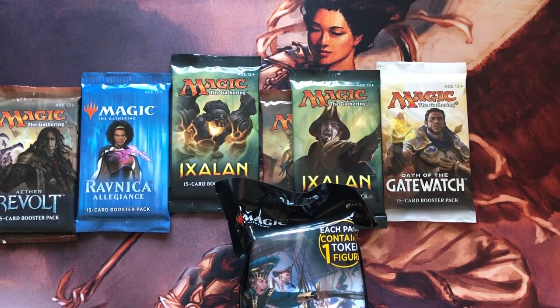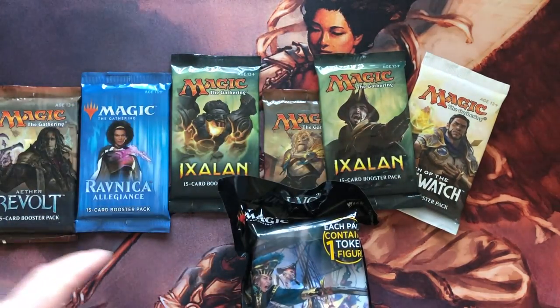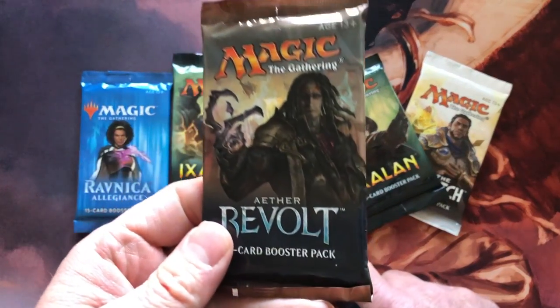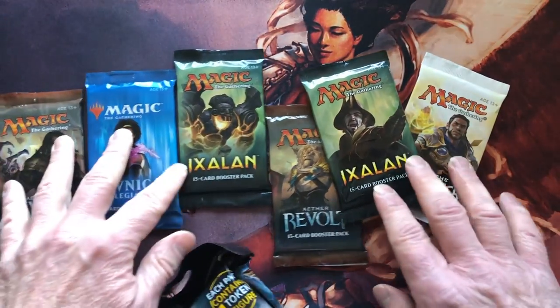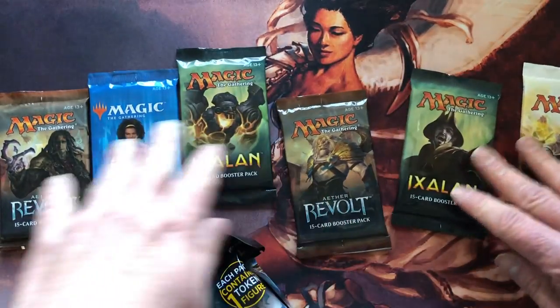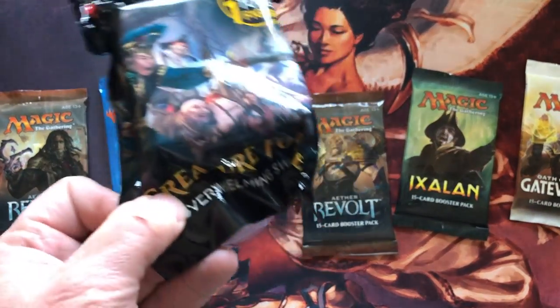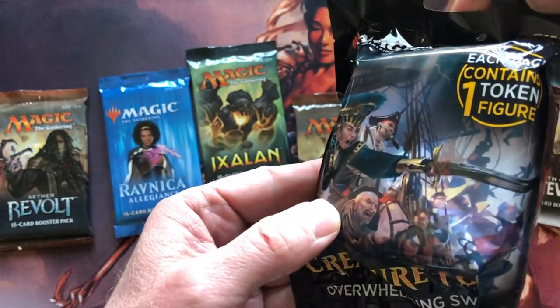Welcome back everybody, this is MTG Ronnie D, and today we got another mixed variety pack bag for you. We got a few mixed packs here — a couple Ixalan, a couple Aether Revolts, a Khans, and I think that's Tezzeret on the pack cover there, I'm not sure. I don't know enough yet about Oath of the Gatewatch as well, and one Allegiance plus the Creature Forge token thing.